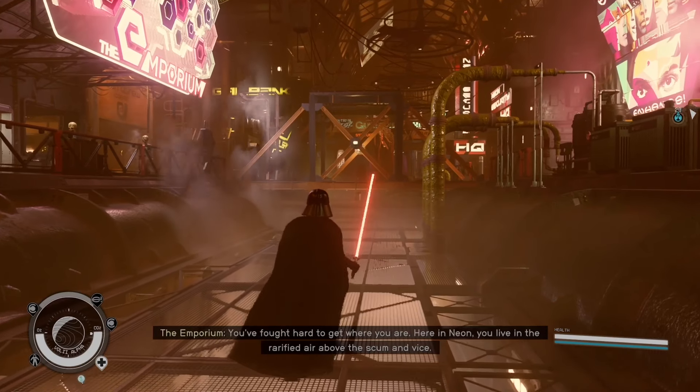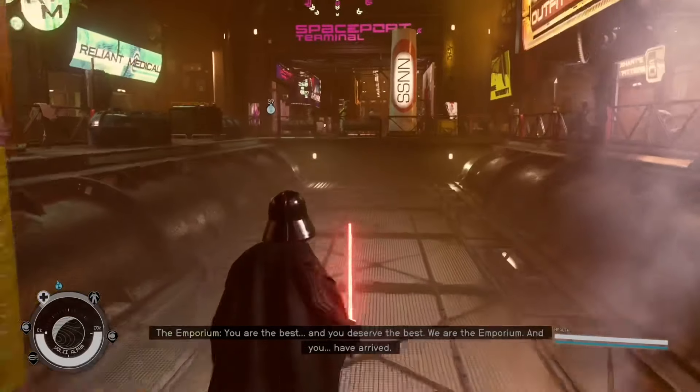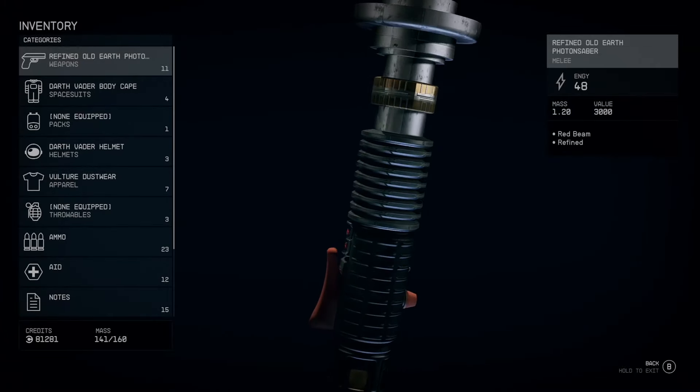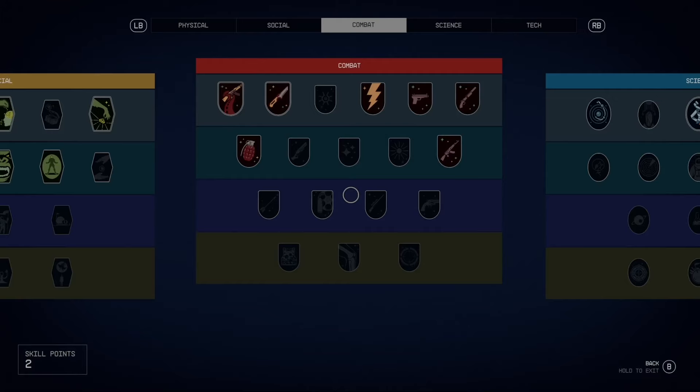To begin using this mod, after you download it in Creations, your character needs to be level 4, or level 15 to use all three. Once you reach the required levels, lightsabers will appear in stores as purchasable weapons and in loot when you search dead enemies.